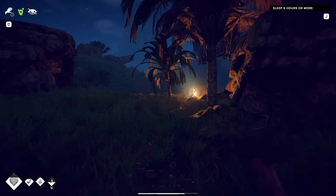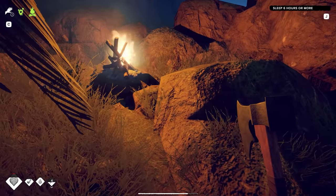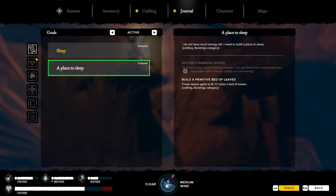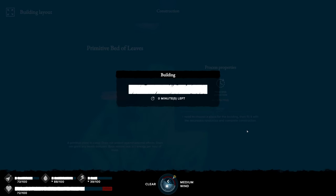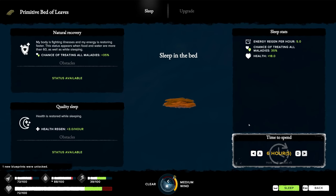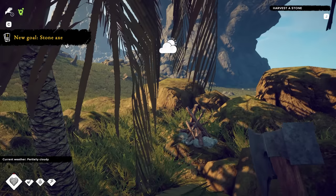What's next? We got to sleep - sleep six hours or more. That's what the journal wants me to do. That was my goal - I set a goal to sleep. Build a primitive bed of leaves. Place the resources. Build. Interact. Sleep for six hours. There we go. Oh yes, morning. Nice.